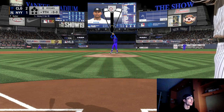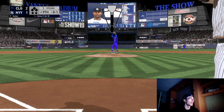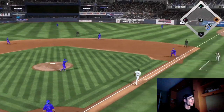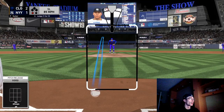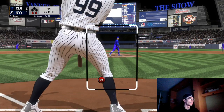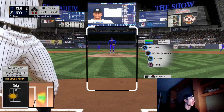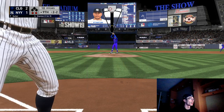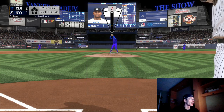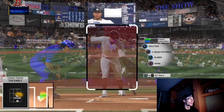The first moment you have to do is close the game out three consecutive times against the Yankees on Hall of Fame difficulty with your Diamond Dynasty closer. The thing about this mission is you can't give up a hit or anything like that. I'm going to be going up against the Yankees with Bruce Suter — I think he's my best reliever and he is in my closing role. A lot of these Yankees players have quirks that combat against Bruce Suter's pitches. Guys like Aaron Judge and Giancarlo Stanton both have fastball and curveball quirks, so you have to keep that in mind when you attack these guys.